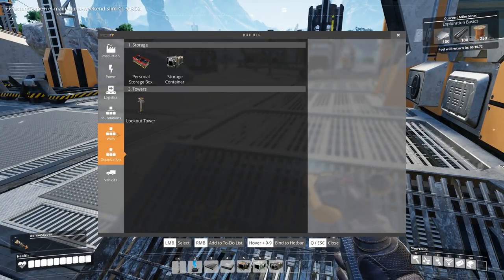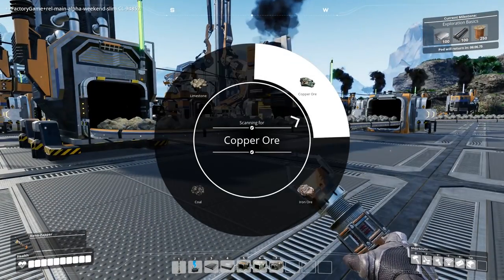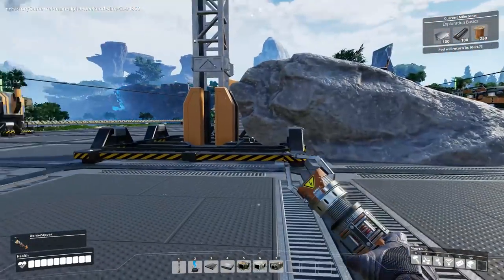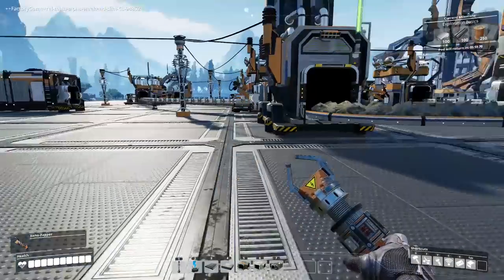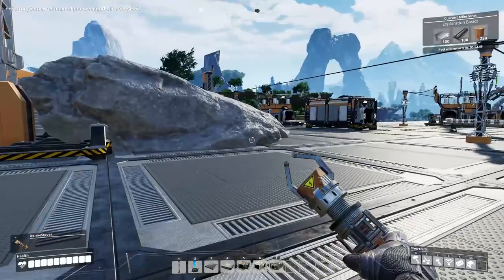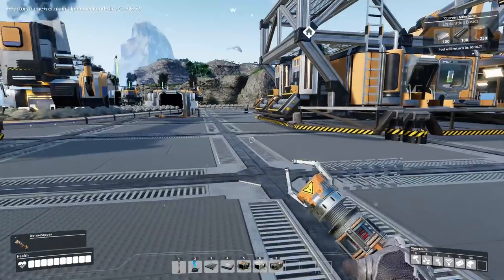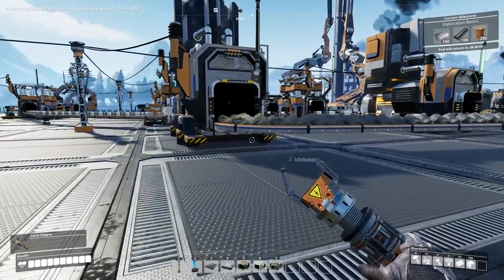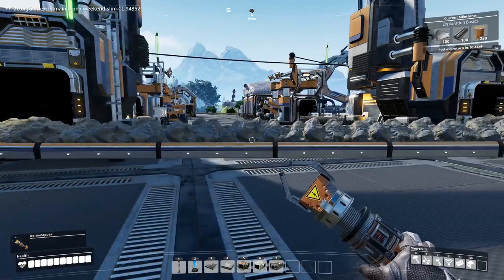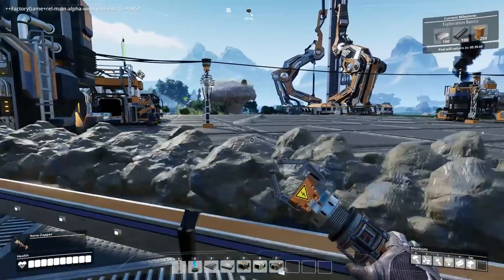So we've got to get started. Let's scan where there is coal. Please be close. 600 meters that way, 800 meters that way, 1,000 meters that way. I'm almost certainly doing that on purpose from where we started. So that's the closest direction, so we will have to have an explorer over there.